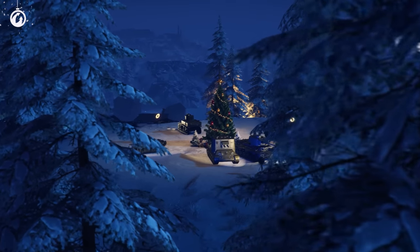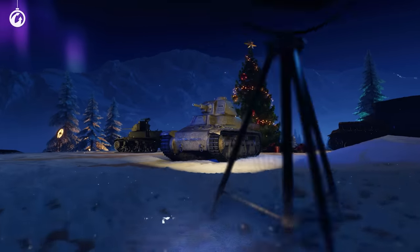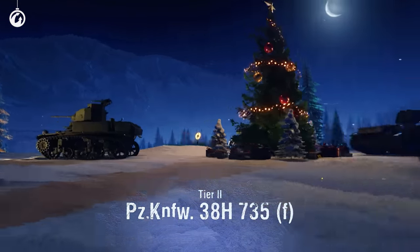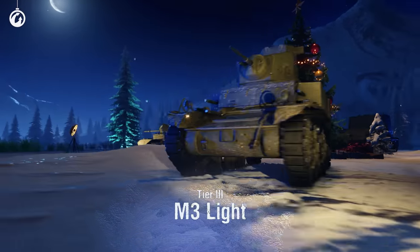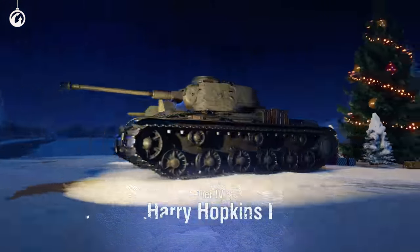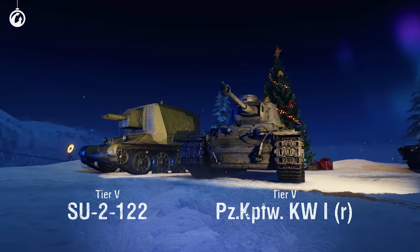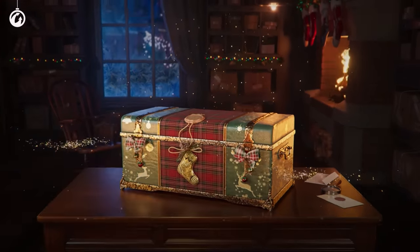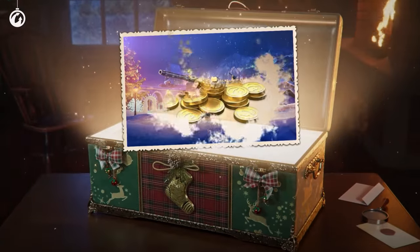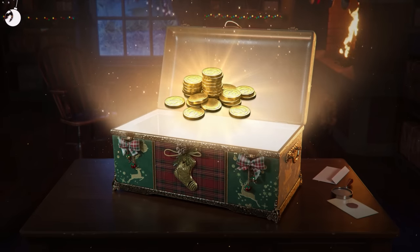In addition to high-tier vehicles, low-tier premium tanks can drop from large boxes too. The Tier 2, Tier 3, Tier 4, and Tier 5 vehicles will become an excellent addition to your collection. And don't worry if you get a vehicle that you already have in your garage — you'll be compensated for it with gold. But there's more to Holiday Ops than premium vehicles.